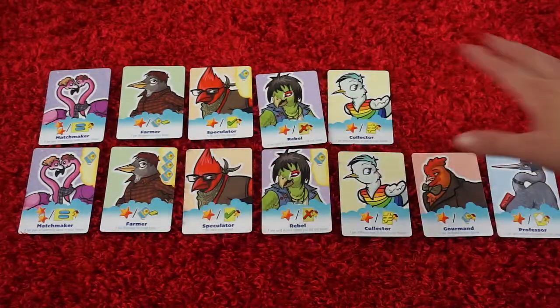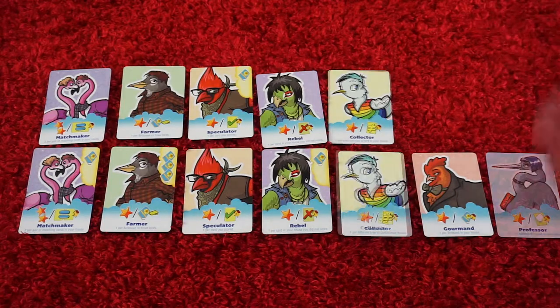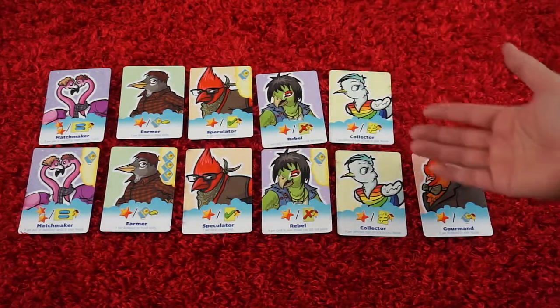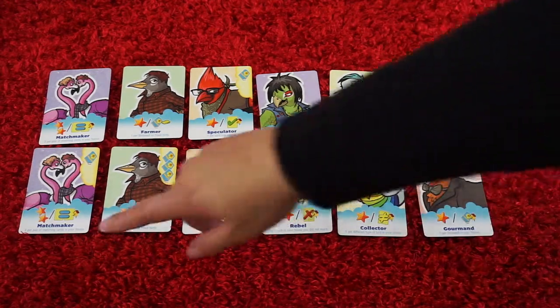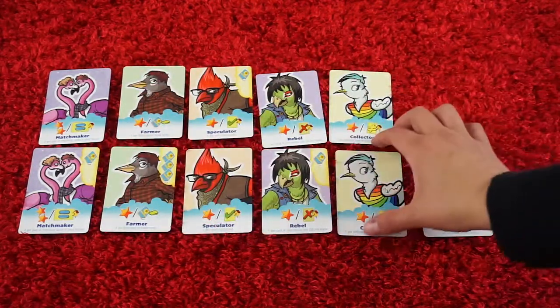At the end of the game, we look at all the birds that we've collected into our birdhouse, and we can discard any one. Every card has a special scoring effect, and we will only score the card if it has the majority of that type. In this example, we have two of each one of these, so we will score each one of these separately.